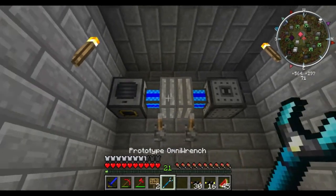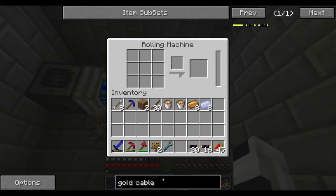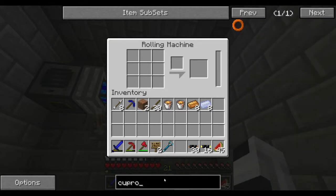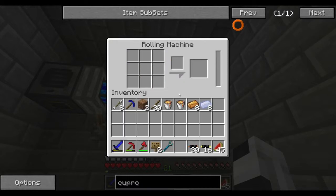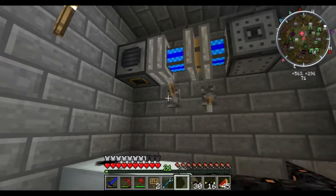What we need is called — let me see if I can spell it — a cupronickel heating coil. Here's the part that makes me mad: see how it makes three at a time? We need four.